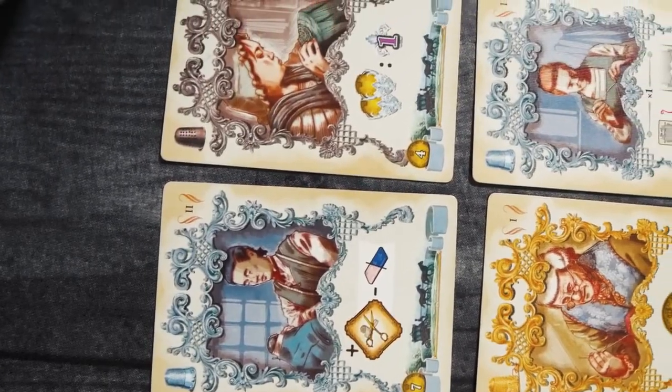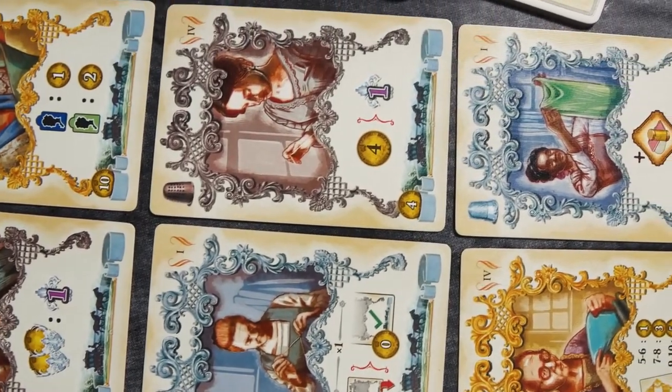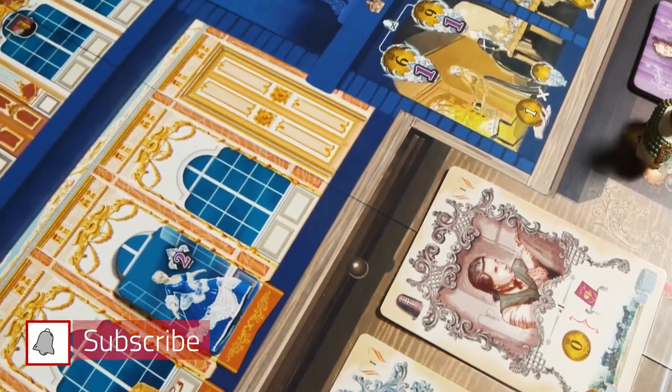Furthermore, each card has secondary actions that are your lifeline for pulling off clever combos, getting out of jams, and scoring just enough extra bonus points to win the game. If you like games like Concordia or Dominion, you're going to have a great time here.